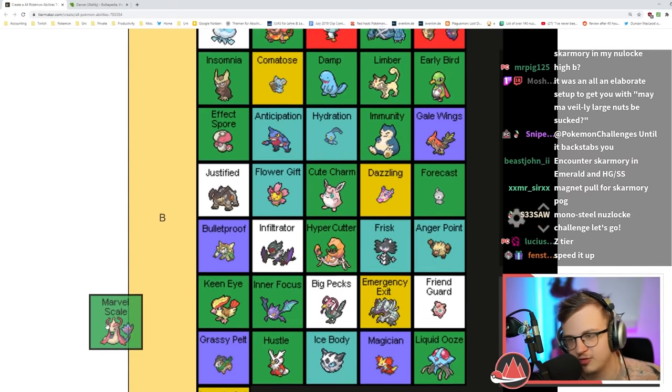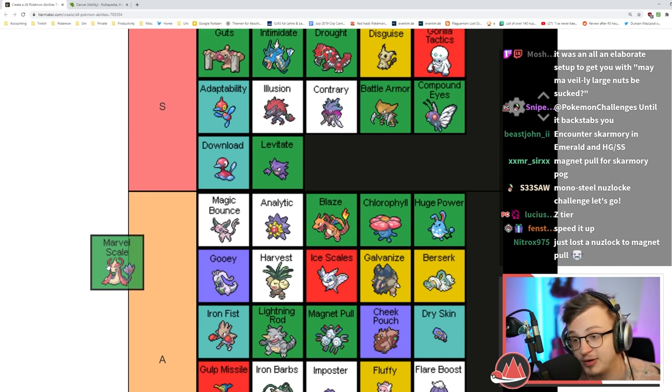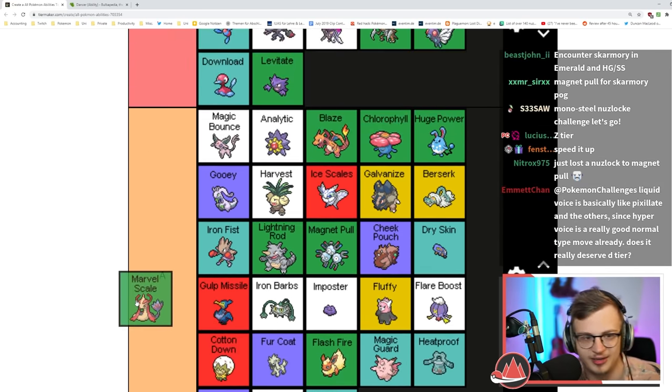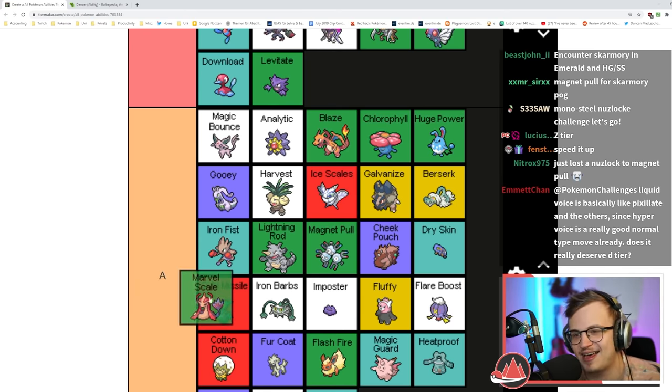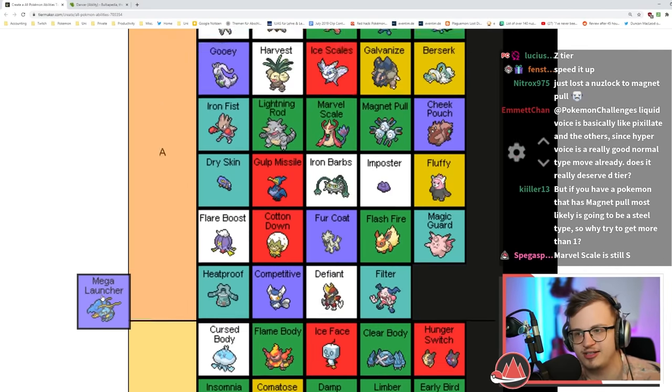Marvel Scale is like Guts but for Defense instead of Attack — obviously worse but still pretty good. Getting a Defense boost when burned or paralyzed isn't actually that bad. I think it's an A tier ability. Mega Launcher increases Dark Pulse, Aura Sphere, and Water Pulse damage — it turns Water Pulse into something that can confuse. It's okay, not amazingly strong.